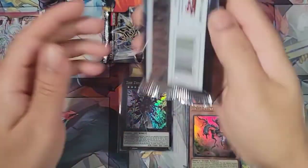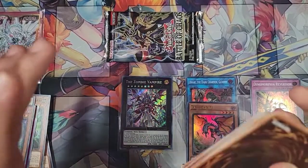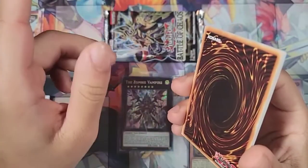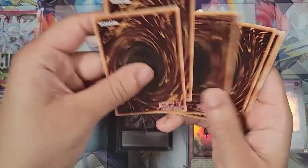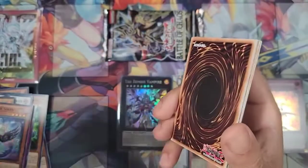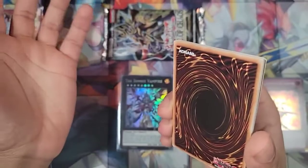Alright, we got two more packs. If we get any other Ultras or Secrets — I assume my locals, once they get the boxes, take all the packs out and just shuffle them up. So it's not like if you see someone get two Secrets, you know there's no more Secrets in that box.